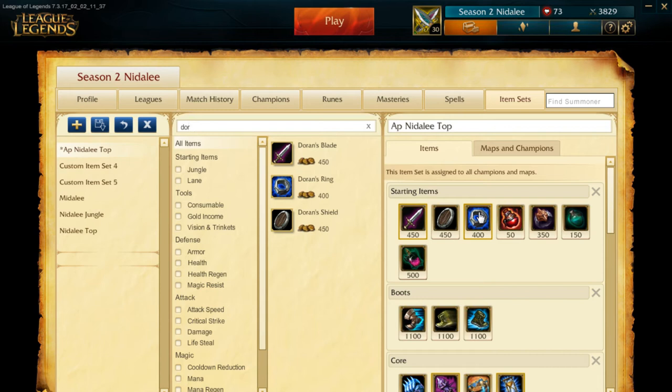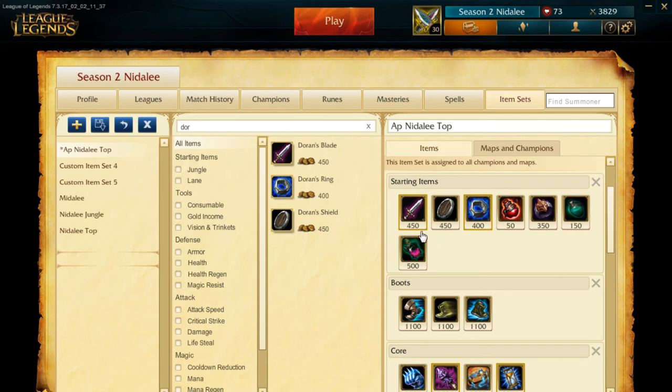Because top lane is so weird now — sometimes you're against tanks, sometimes assassins, sometimes bruisers like Darius — you kind of have to itemize accordingly. Another option is Dark Seal, and you'd pair that with Corrupting Potion because it lasts longer and the stats are really good. So if you're in a matchup where Doran's Ring would be fine, I'd recommend going Dark Seal with the Refillable and Corrupting Potion instead.